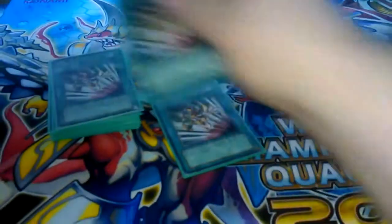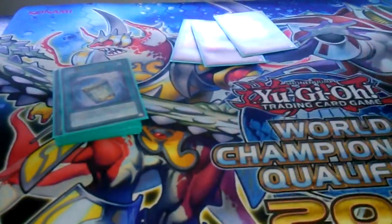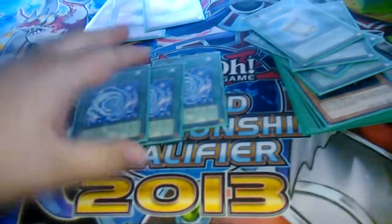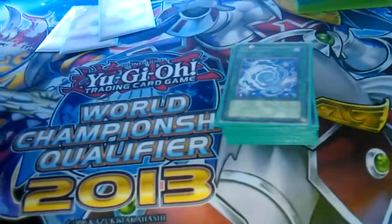The spells: three Emergency Teleport. Three Instant Fusions — don't need to be explained. Three copies of De-Synchro. This card is insane. The Bureido draw power is insane with this card. If you open this, it's almost as good as opening Instant Fusions with the E-Tele because you're still going to get your Synchro play off.